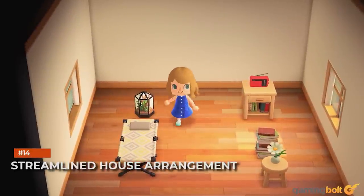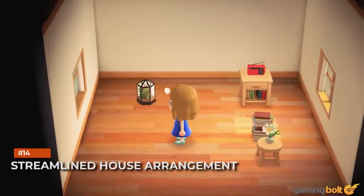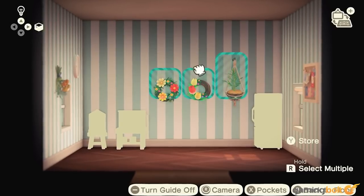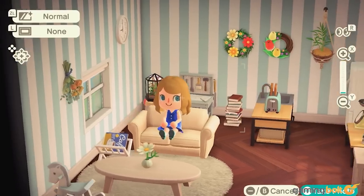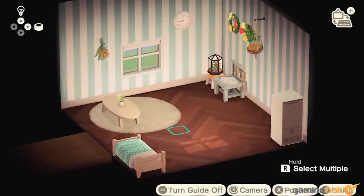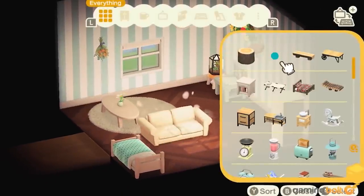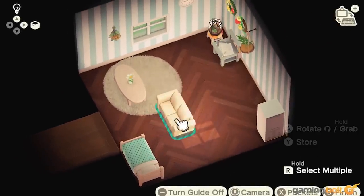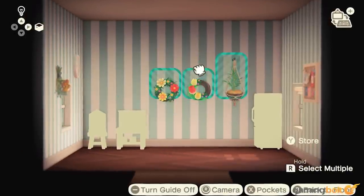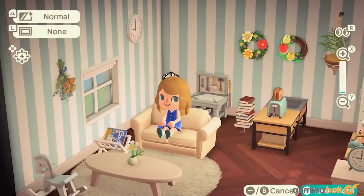Streamlined House Arrangement. Editing and arranging one's house is made a lot easier in New Horizons. If you press into the left joy-con, you'll gain a better view of your house. It's also possible to move several items at once by holding down the R button, which helps when arranging. Overall, if you've ever felt like decorating your house was a chore in previous games, it should be much more streamlined here.